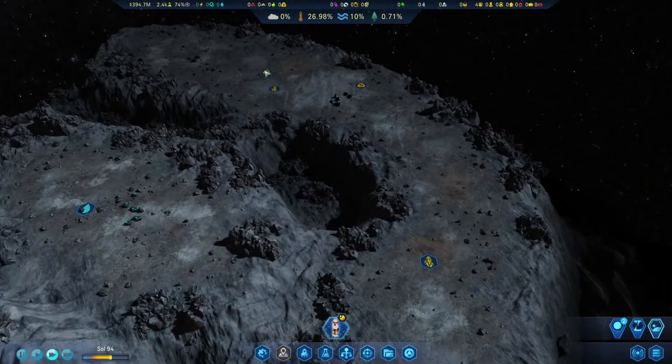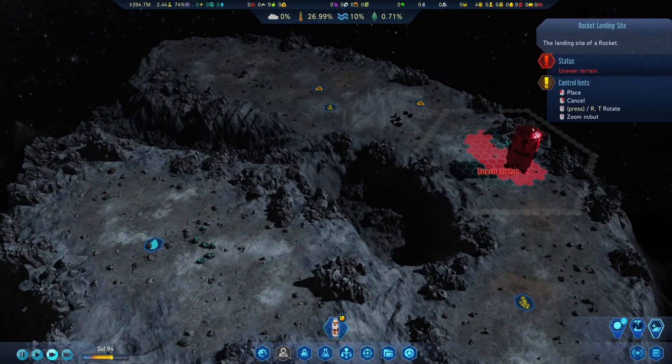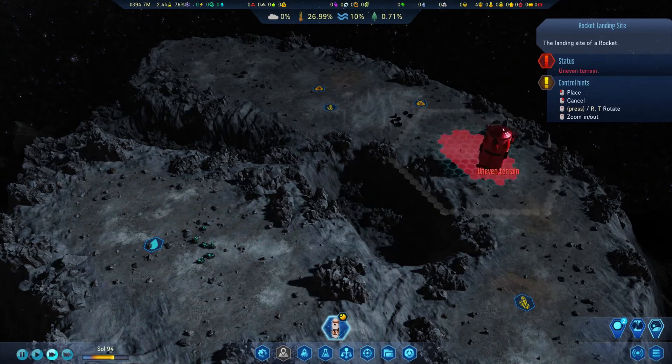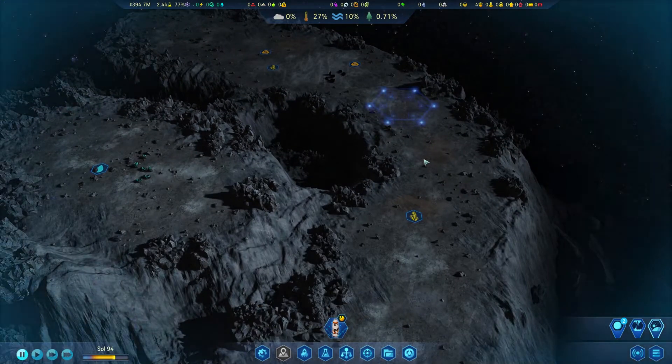We have some crystals and rare earths over there. We're going to land the rocket in between them - we need it as close as possible. You know what, let it be in the middle of everything. There we go - in the middle of everything.